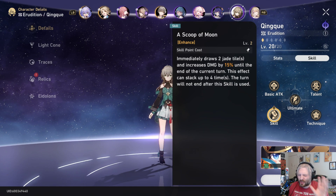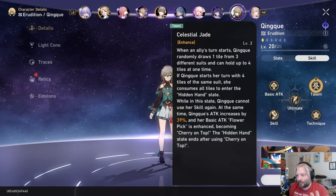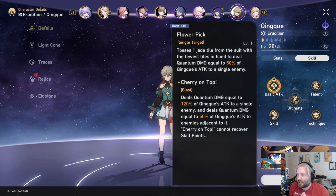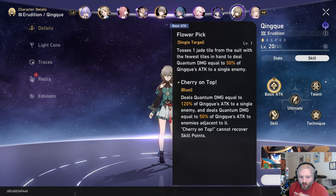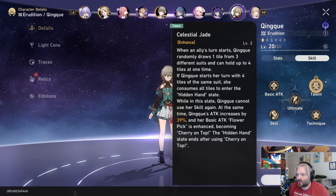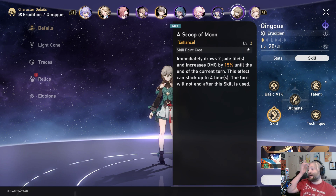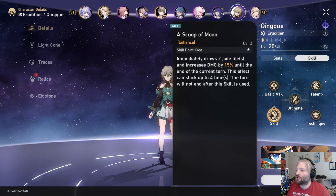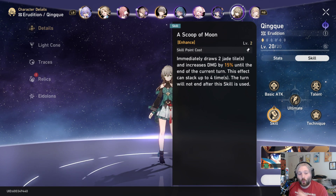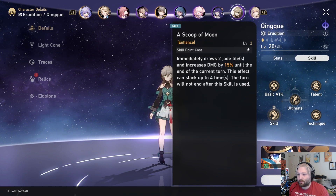When an ally's turn starts, you draw basically a card. And then once you get four of the same card, it transforms her attack into a really, really powerful single target and AOE nuke attack. So basically every time an ally goes, she draws one. And then at the start of her turn, if she has four of the same, she will consume them all to unlock Cherry on Top instead of Flower Pick. Now her skill doesn't do an attack, but it also doesn't end her turn — you immediately draw two tiles. So every time you do this you have basically a chance, and if you could stockpile a lot of points you could use this up to four times in a turn, get increased damage, and you're almost guaranteed to get a Cherry on Top, which is a very, very big hit.